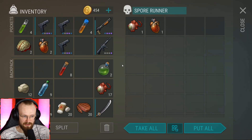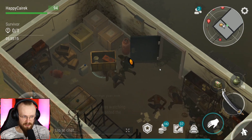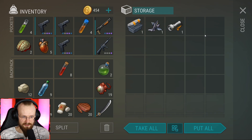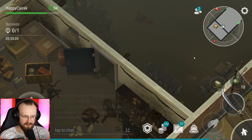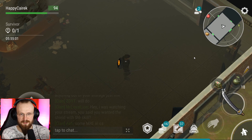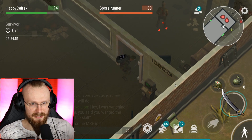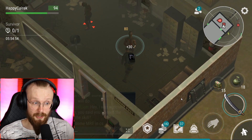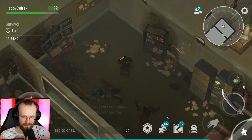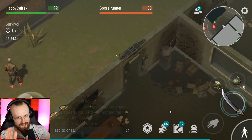Before you take tasks at the port location, I highly suggest checking which tasks you have to do first and preparing accordingly. For example, if there's a task to get 300 points from zombies and then kill three spore runners, don't kill those spore runners first - get the 300 points, then go back to the port and pick up the spore runner task. Make sure to plan in advance and take tasks in whichever order suits you better.